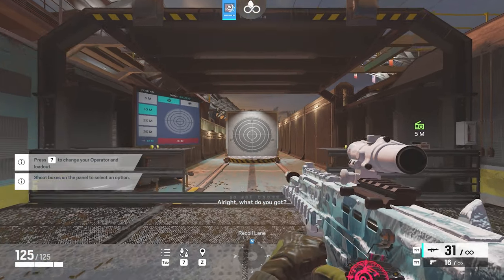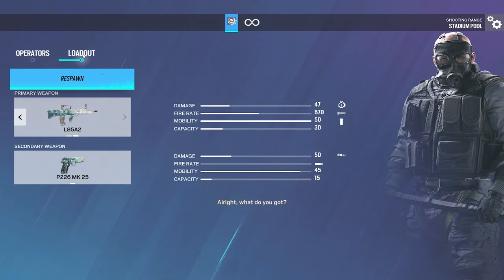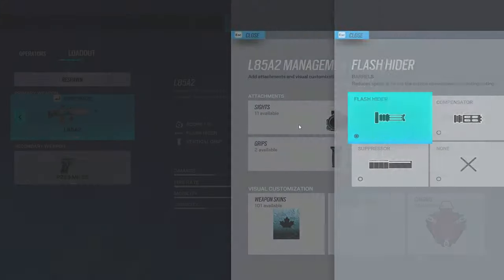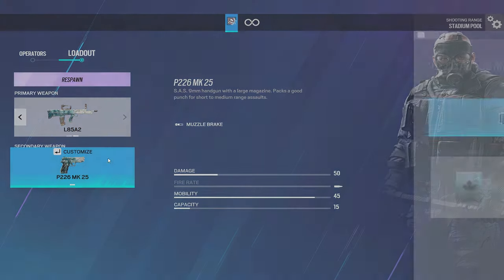For the L85, just use Flash Hider or Suppressor — honestly, each barrel works fine. And for pistols, it doesn't really matter; it's personal preference.